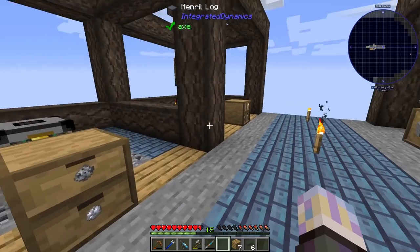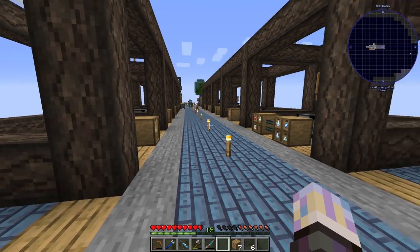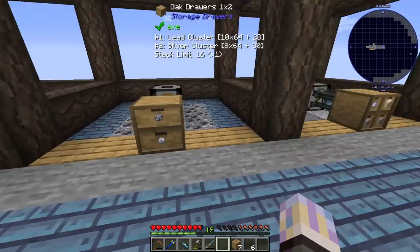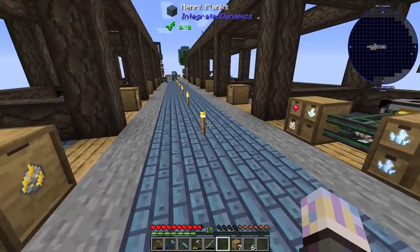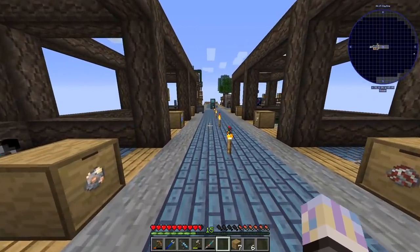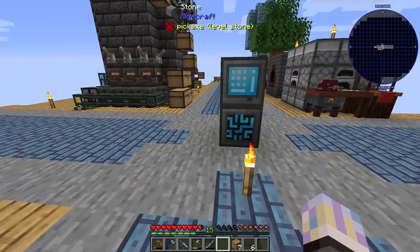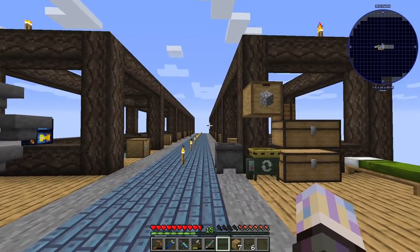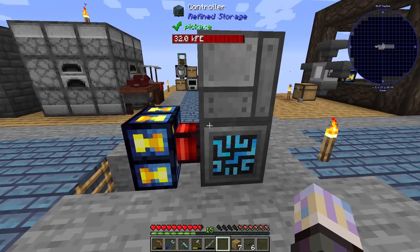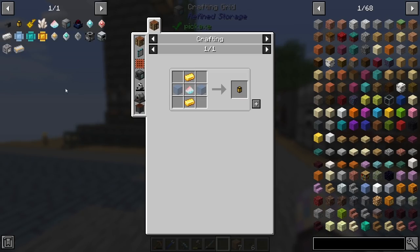You can put the key in your offhand and then whenever you put down a drawer it'll be locked by default - a good way of doing that when you're placing drawers. So we actually have a fully working functioning system and we can see all our items! The last thing we'll need to do - probably at the start of the next video - is get all the processing materials seen by the system and then sent to a second drawer wall.